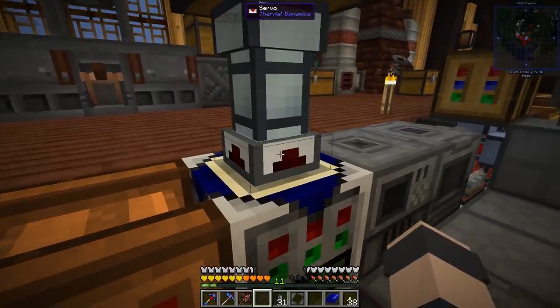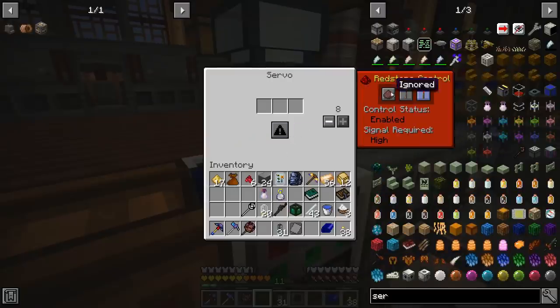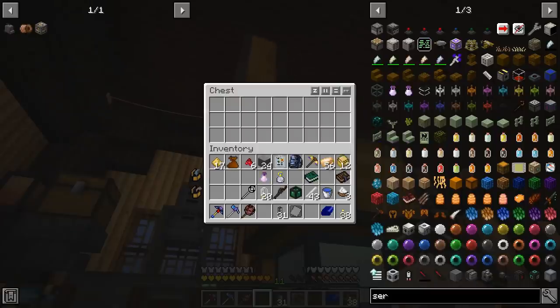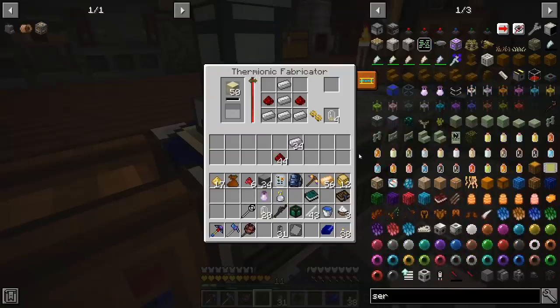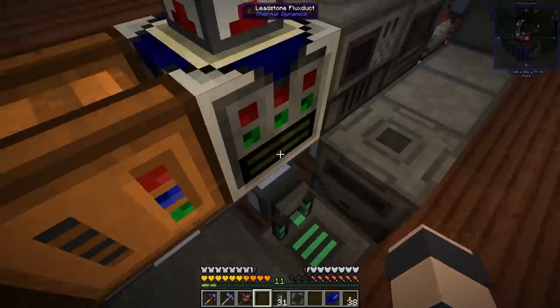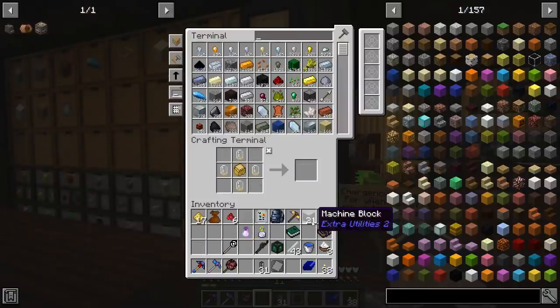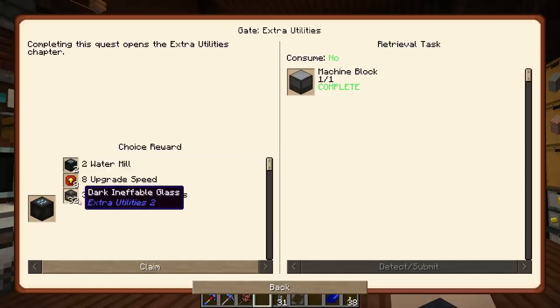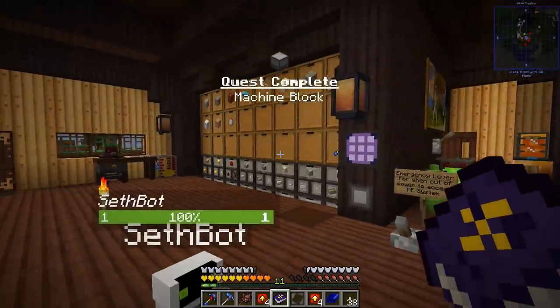The ME system needs some work — in due time. That should keep it running. We can make 21 machine blocks right now, that's gonna keep us going for a while. Got this one done — we can choose a reward; I think we'll go for the speed upgrades machine block.